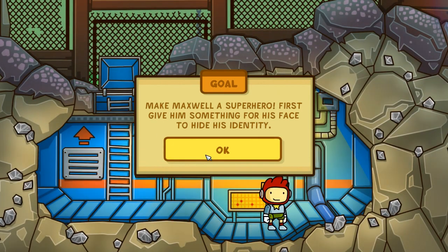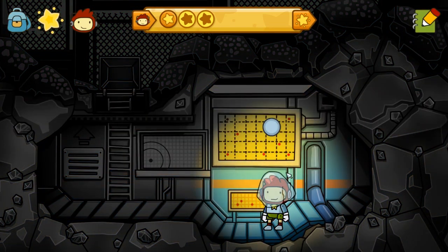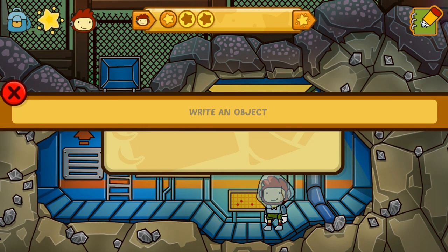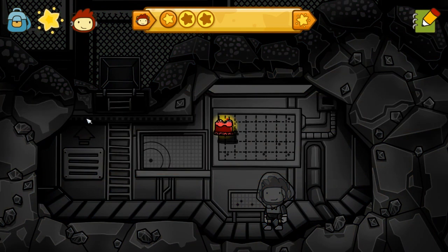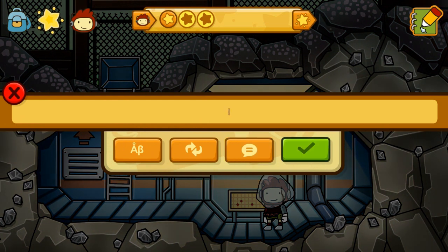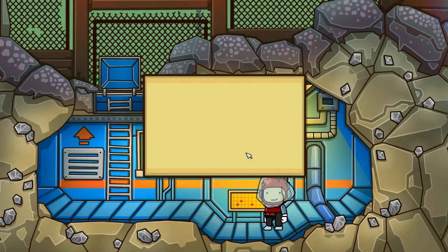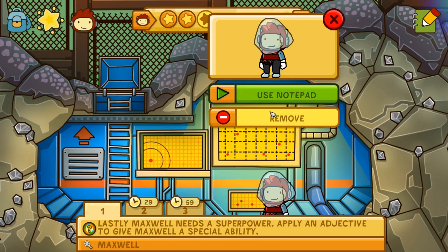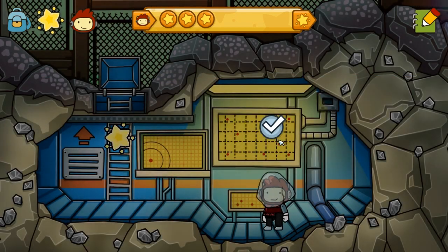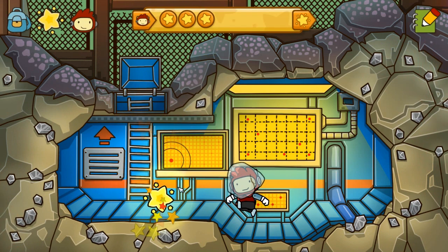We're going to turn Maxwell into a superhero. First, give him something for his face to hide his identity. What if we gave him a veil — like a bridal veil? I am paper bag man, plastic bag man, whatever. Wardrobe fitting for a superhero — what if we give him some red underwear? That's not the kind I meant. Well, he looks like a disgruntled bride. What about tights? Oh my God, what a sad superhero. And apply an adjective to give Maxwell a special ability — let's give him flying. I mean, it's too easy. What a horrifying superhero: bridal veil, lingerie, and S&M tights.